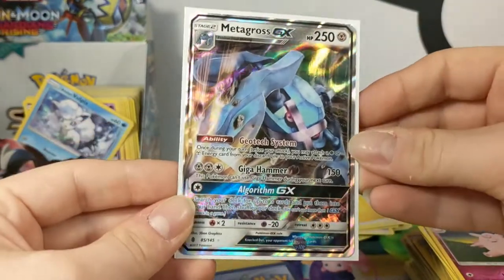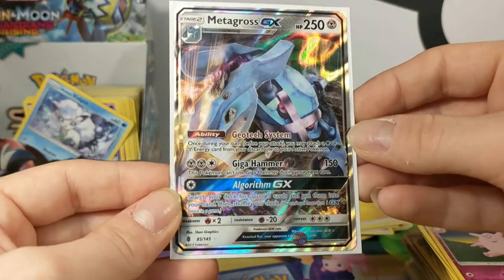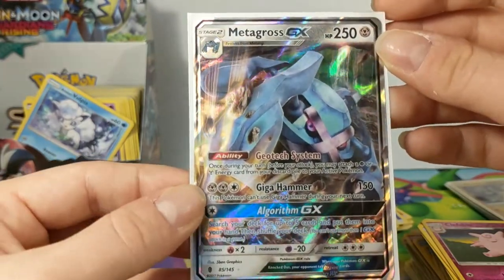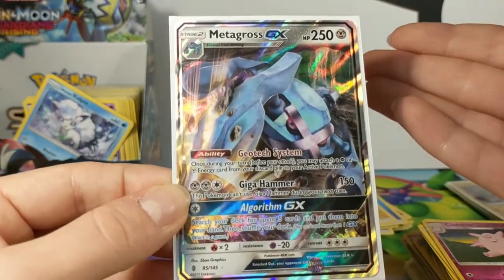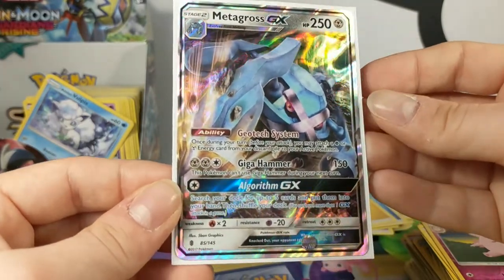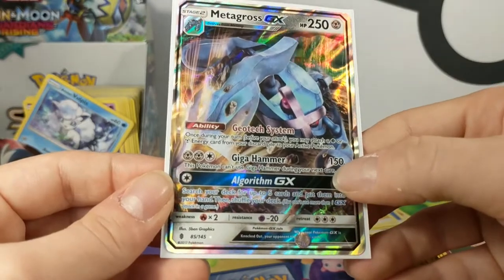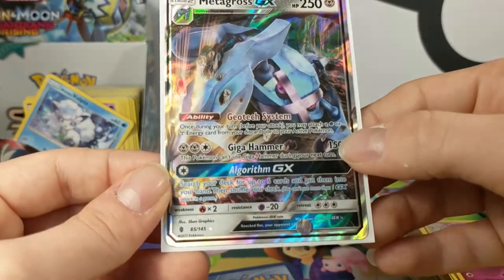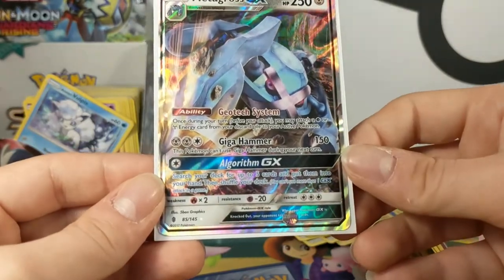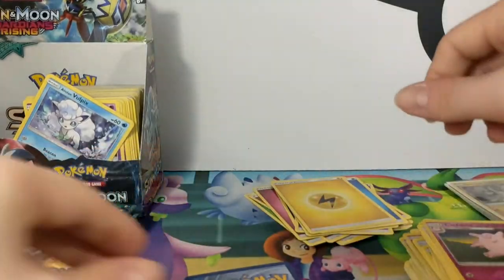Metagross's ability is Geotech System: during your turn, you may attach a psychic or metal energy card from your discard pile to your active Pokémon. Anything that speeds up stuff like that is cool — you can obviously attach your energy for turn and then use this ability. Gigahammer for two metal and one colourless is 150 damage, but this Pokémon can't use Gigahammer during your next turn. Then Algorithm GX searches your Geotech for up to five cards and puts them into your hand — any five cards. I quite like you, Metagross. Apart from being stage 2, I really like you. That's actually pretty good.